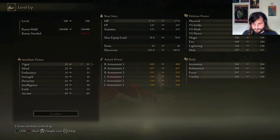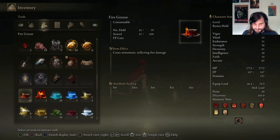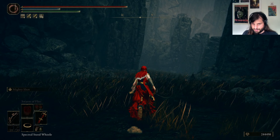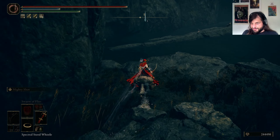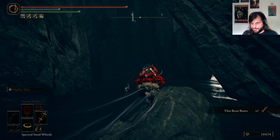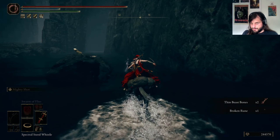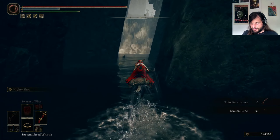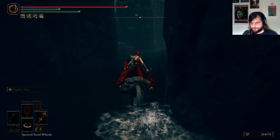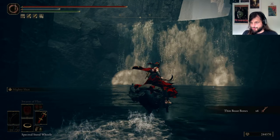If I see a coffin, I'm going to make sure I die a bunch of times before I take the coffin. I do need thin beast bones to make more arrows, so we're heading up this way. We might have a dead end right here already. Six thin beast bones — is there anything here, like giant hands on the walls or something? No. What about in the waterfall? Still nothing in the waterfalls. At least it's not large hands.